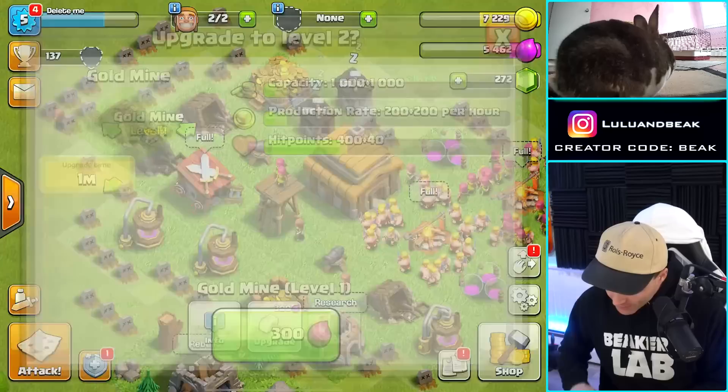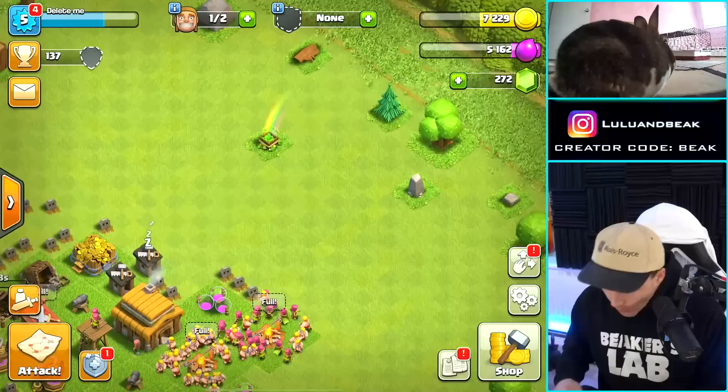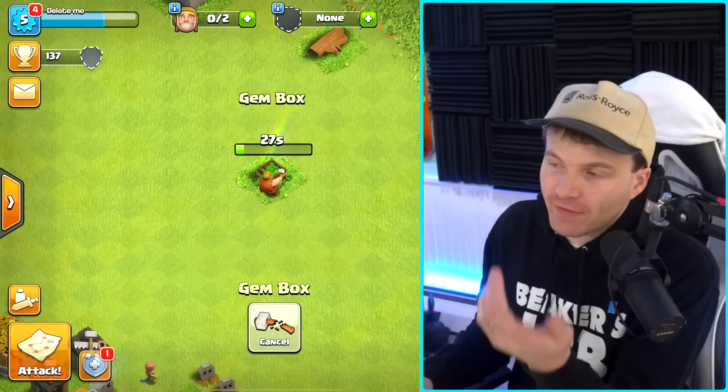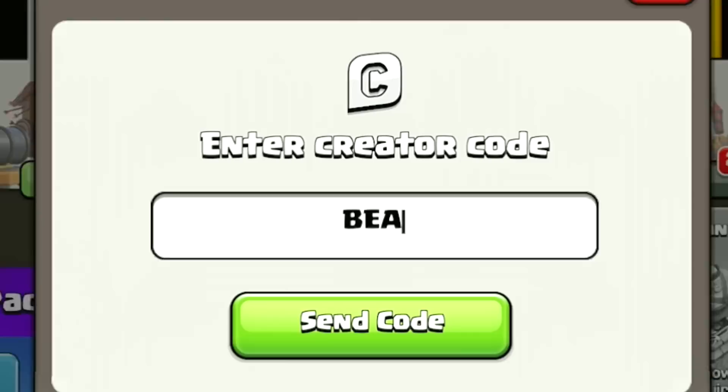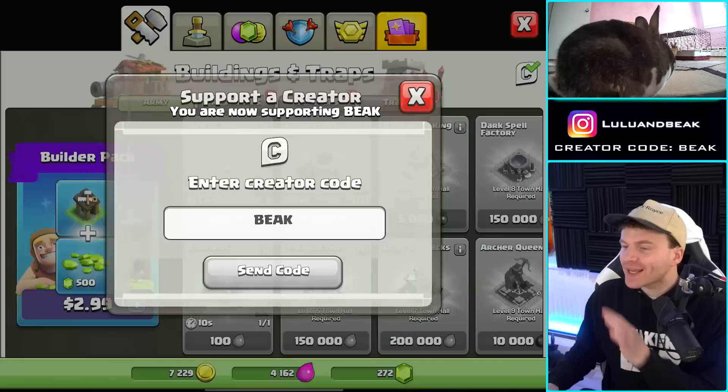We'll get that — one minute, sweet. Oh, we got a gem box! We definitely got to remove that. Gem boxes are going to be such a big asset over here — every one of these is 25 gems, so we're going to be able to get the next builder with that. We need 500 gems. Let's get code Beak — B-E-A-K. If you guys want to get anything in the shop you should use somebody's code; our code is Beak.